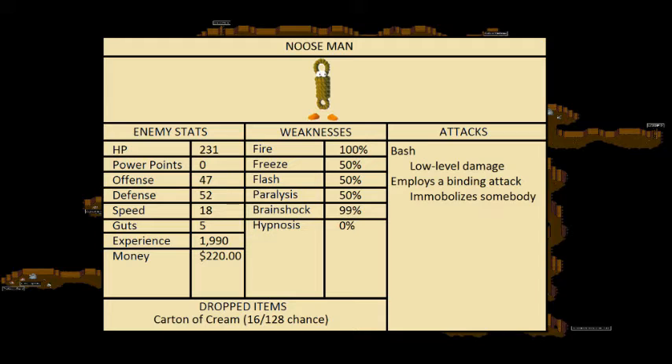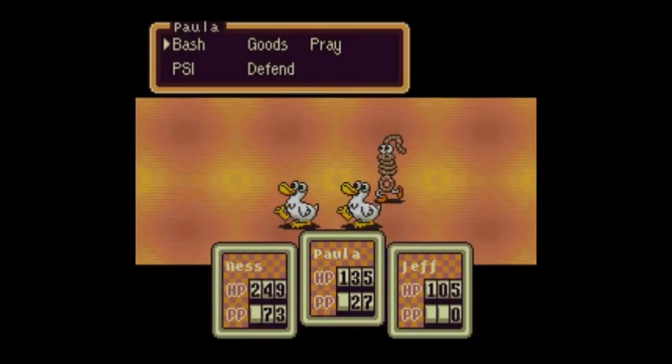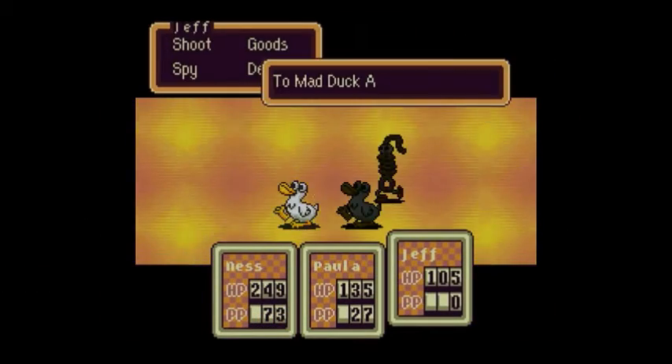By the way, we have some new enemies — this is a Noose Man. 231 HP, 0 Power Points, 47 Offense, 52 Defense, 18 Speed, 5 Guts, 1,990 experience, $220, 16/128 chance of dropping a Carton of Cream. Weaknesses: 100% Fire, 50% Freeze, 50% Flash, 50% Paralysis, 99% Brainshock, 50% Hypnosis. Attacks: Bash — low level damage; employs a binding attack — immobilizes a party member.